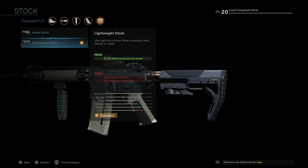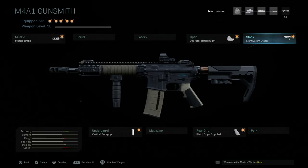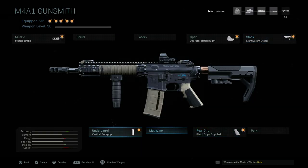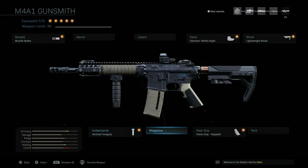For the stock, you want the lightweight stock — that's going to give you extra aim walking movement speed, which is essentially strafe. The heavy stock is different: it makes you lose aim walking movement speed but gives extra idle sway control and aiming gun steadiness. We're going with lightweight stock here. For the underbarrel, you're going to get extra vertical recoil reduction with the vertical foregrip.